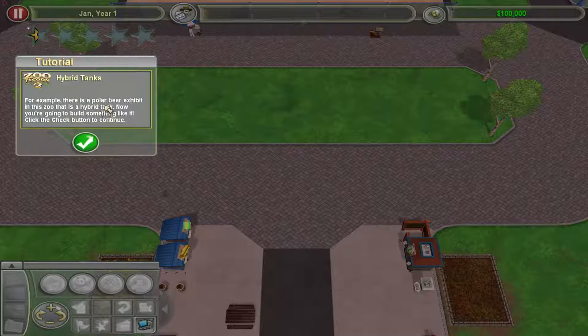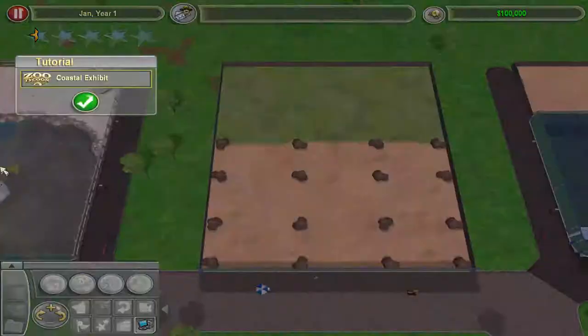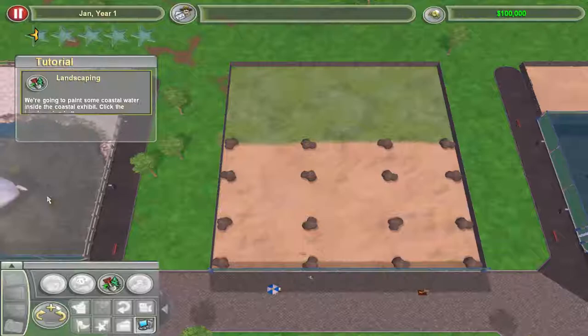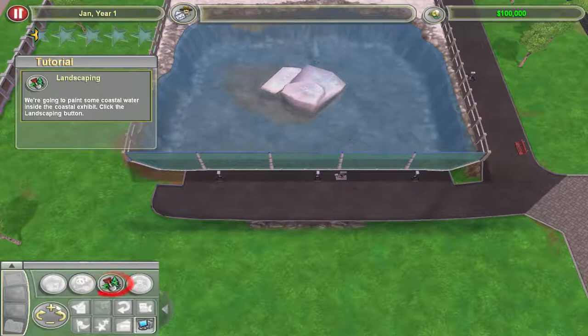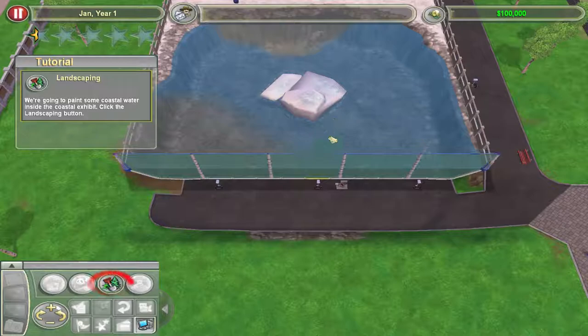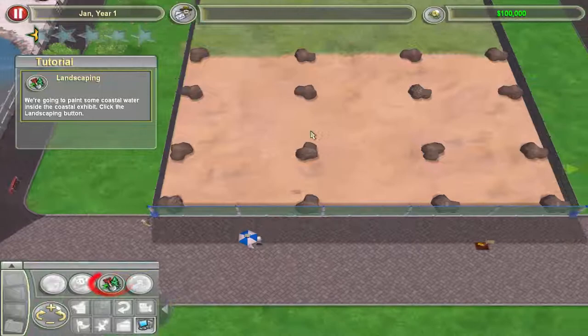Hybrid tank construction. There's a polar bear exhibit in the zoo that's a hybrid tank. An empty coastal exhibit — I see it right there. That's a hybrid because there's fences on this side and there's a tank on this side. I've made some of these, and this is what I was talking about — you don't need that fancy setting, you can just drag it up and down like that. I think that's a much better exhibit.